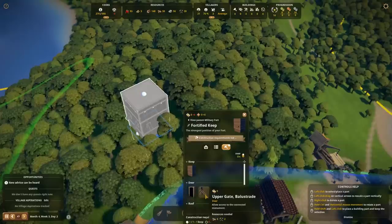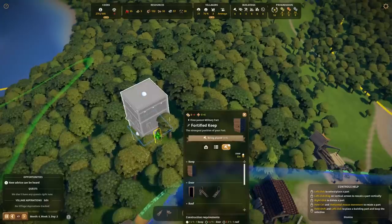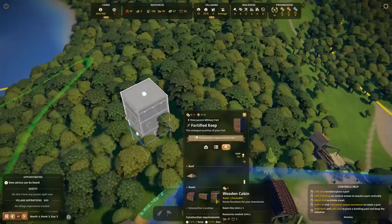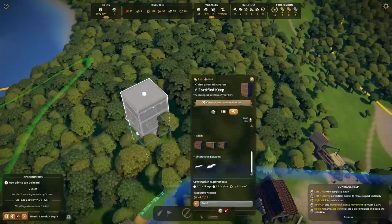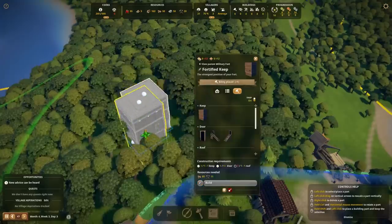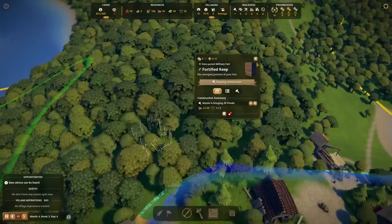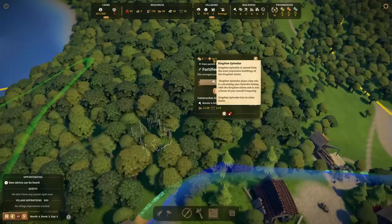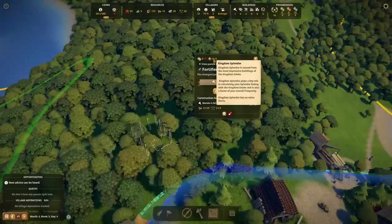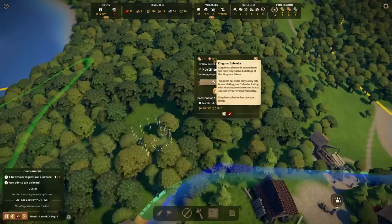A balustrade — allow access to the connected monument. Let's just do a lower gate because it's simple and cheap. Wooden quarters, and then we'll do it more or less like my other one. Do we have enough to build it? We need a roof on it. Let's just put a plain-jane roof on top — door, roof, cube. And this increases the kingdom's splendor. Splendor earned from the most impressive buildings of the kingdom estate — kingdom's splendor plays a key role in calculating the splendor rating with the kingdom estate.